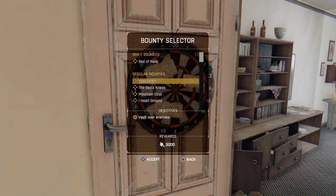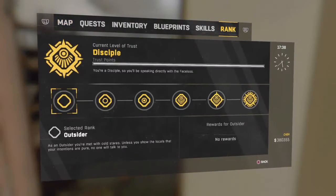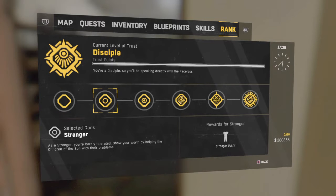Here are the bounties. Some of them will allow you to increase your stamina, power, and survivor stuff, and others will increase your driving. Since I've already upgraded those three I'm not going to do those. Now these are the trust ranks that you get for doing stuff in The Following. You start off as an outsider — as an outsider you're met with cold stares unless you show the locals your intentions are pure, and no one will talk to you. Then you become a stranger — as a stranger you're barely tolerated, and you show your worth by helping the Children of the Sun with their problems.